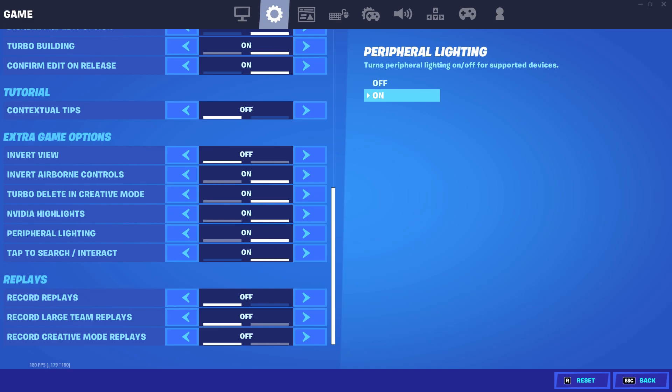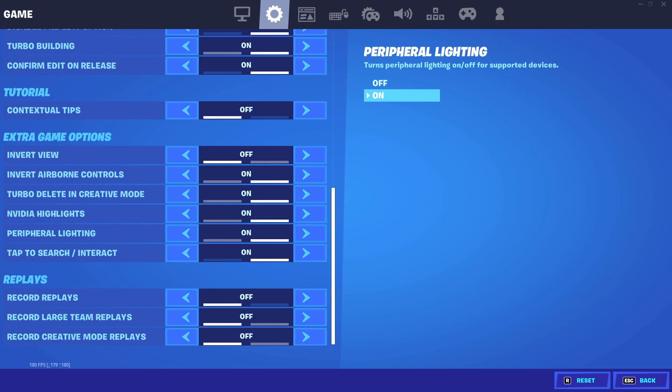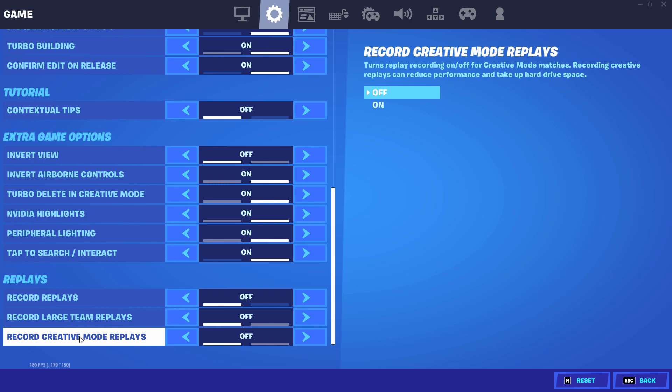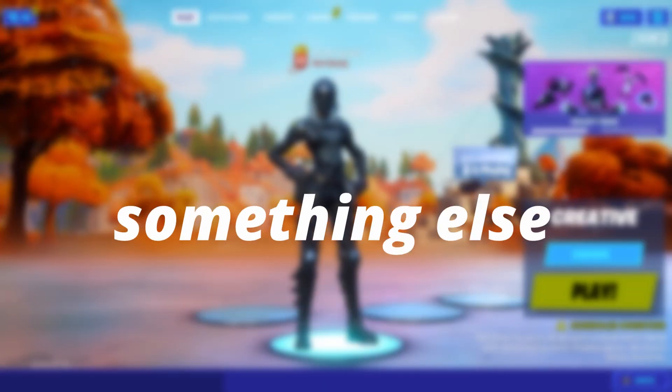The last tip of this video is to turn off all kinds of replays — turn off Record Replays in General, Record Large Team Replays, and Record Creative Mode Replays. You don't want the game recording in the background while you're playing, as that just adds more input lag to your gameplay. Turn all of those off.